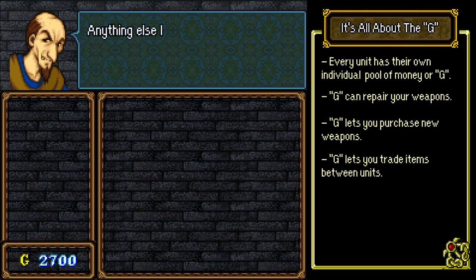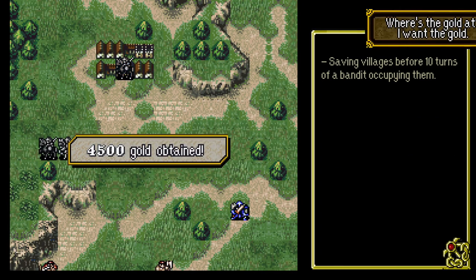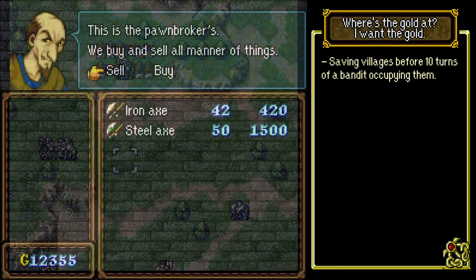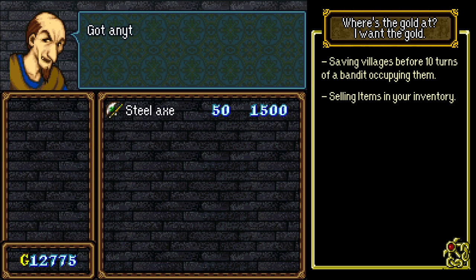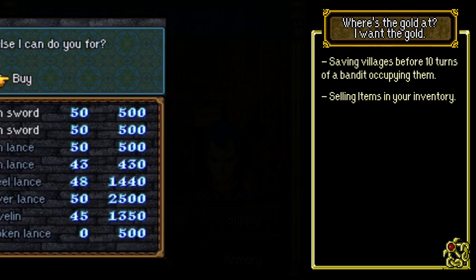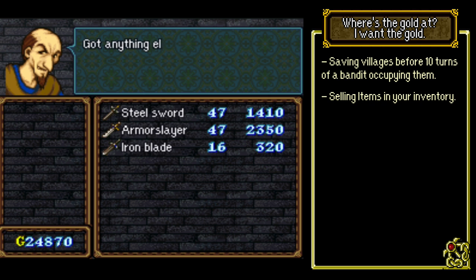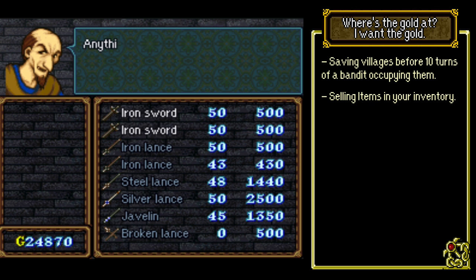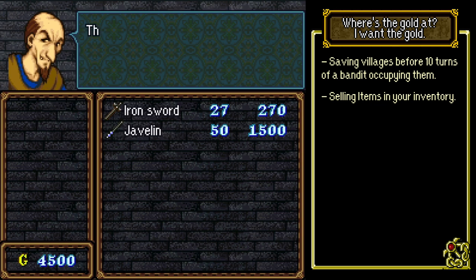There are a few ways in which units can amass gold to increase their inventory options. One is by visiting villages before they're destroyed during a chapter. Two is by selling items in your inventory to the pawn shop. In the last video, I went extensively over the thought process of who should initially acquire certain items, since I feel it's a key aspect of the strategy of this game. However, even if you initially acquire an item on a unit that won't really benefit from it, at least they can sell it to the pawn shop, and those funds can go towards more relevant purchases in the future.